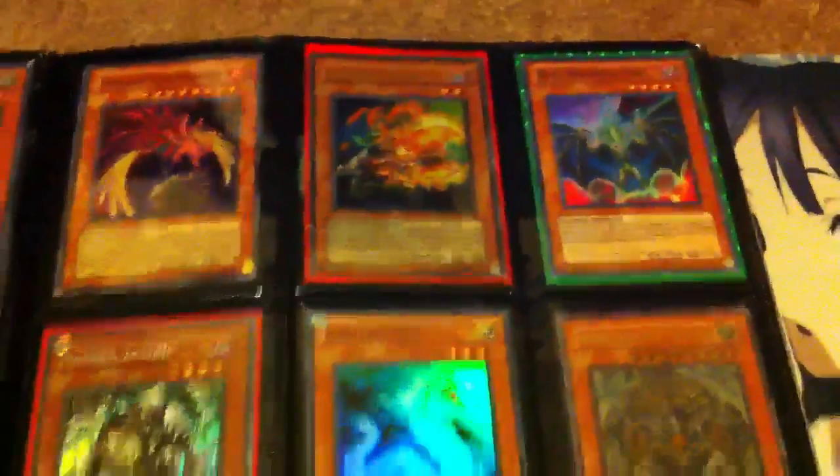Just send me a PM if you want to make a trade and I'll get back to you as soon as I can. Since my wants list is kind of small, I will look at binders — so send me the link to your binder and I'll be sure to take a look at it, because there could always be something I overlooked — an Infernity Mirage, you never know, I might see something. Just have some effect monsters here.